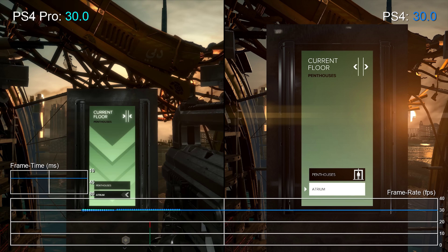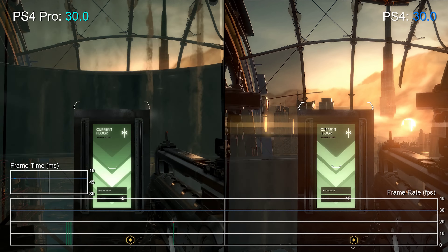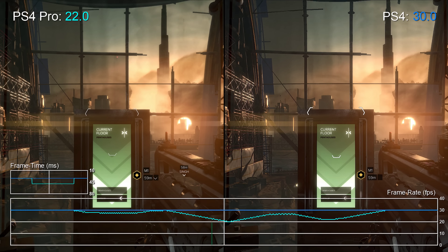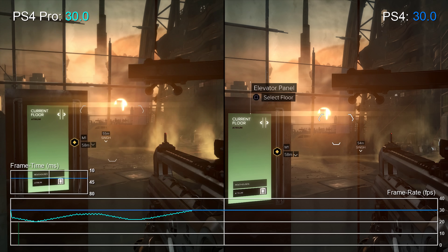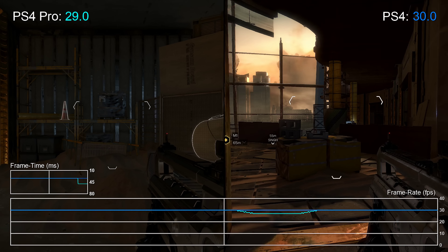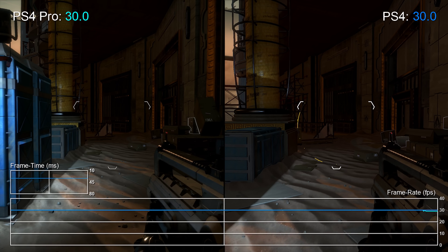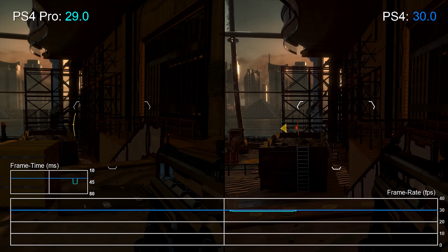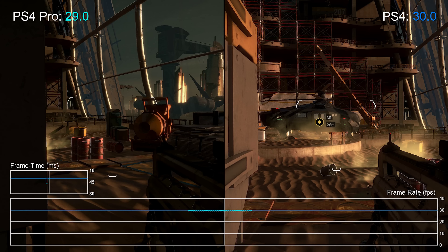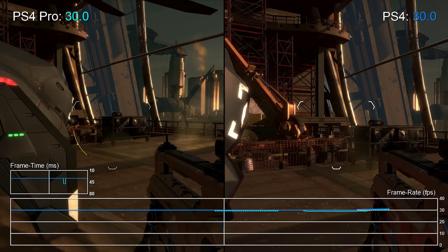But in a few other situations we actually notice the opposite, with the PS4 Pro dropping some frames as the base system holds steady. This moment in the first mission shows what I'm talking about. Thankfully, situations like this are generally uncommon, and more often than not you actually do get faster overall performance on the Pro. I do think that it's the addition of micro stuttering — those tiny 50 millisecond dips here and there — that are contributing to the notion that the game runs worse on the PS4 Pro. So yes, there are more hitches on the system, but the overall average frame rate is likely higher on the Pro. Still, neither version feels as fluid as it should, which is ultimately a disappointment.